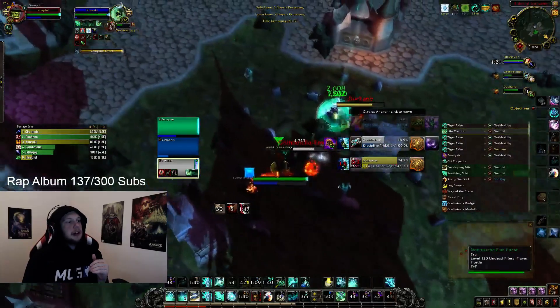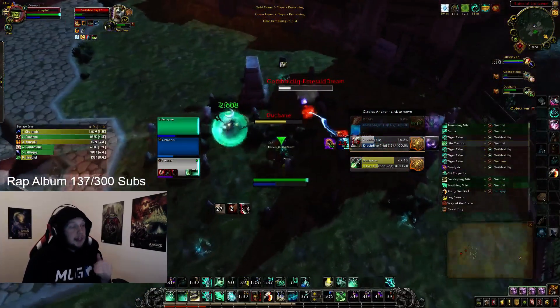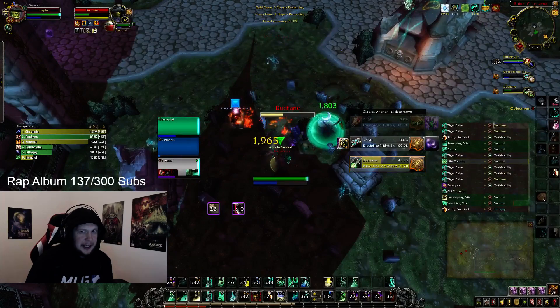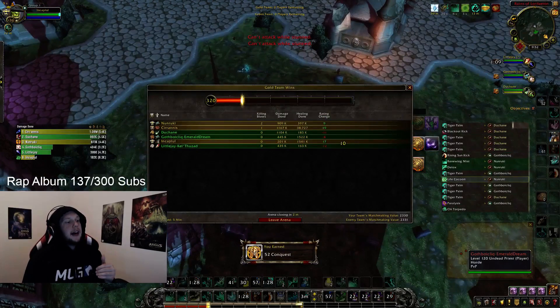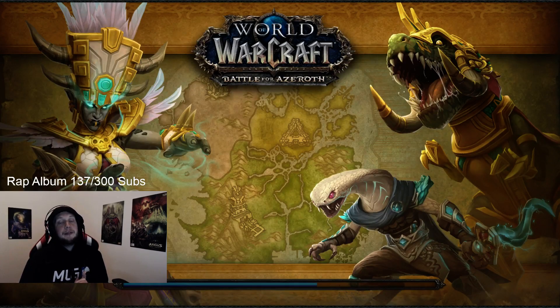Trinketing Blind is generally what you have to Trinket against a Rogue Mage Priest team. I've really been enjoying Mistweaver lately and have been playing a lot of games on it. Initially I just didn't like it because I didn't know how to make Way of the Crane work, but as soon as I figured it out I started having a lot more fun. If you're a Mistweaver player, definitely expect quite a few more guides for it.